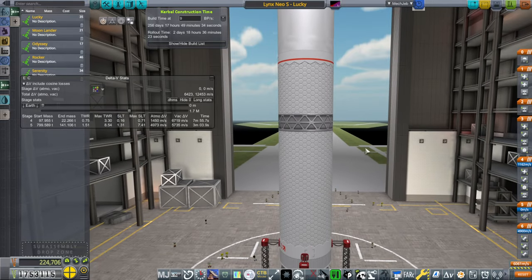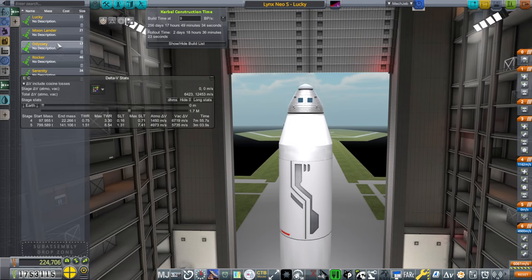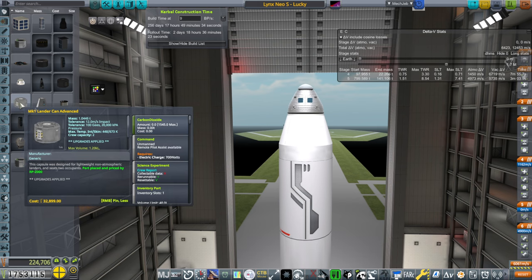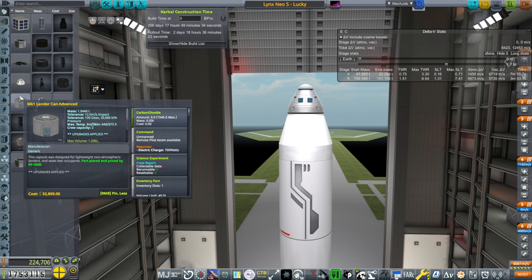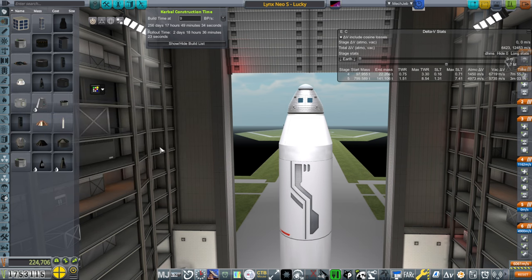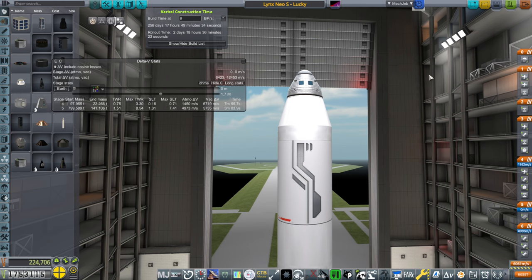There could also be boil-off issues with the lander — we'd surely send the lander first and the crew second. Another option to cut costs was to use the Mark I lander can advance, which I unlocked. It has a capacity of 2 and weighs only 1 ton. We're probably only going to put 2 people in the pod, but it's 2.67 tons. I decided to go with the more expensive approach just to make it a little more legitimate and comfortable.